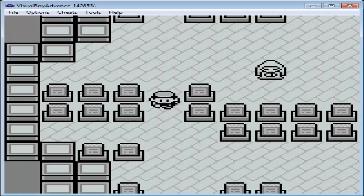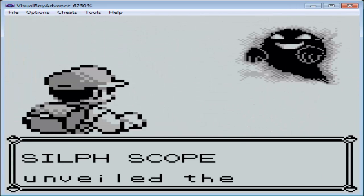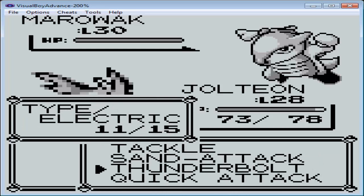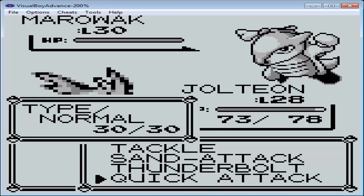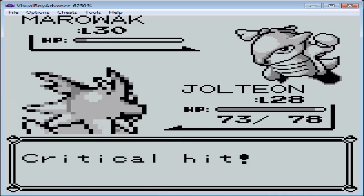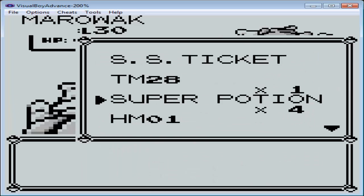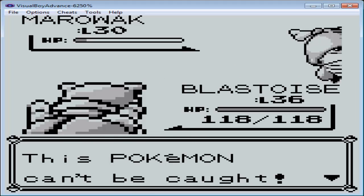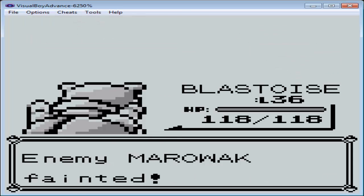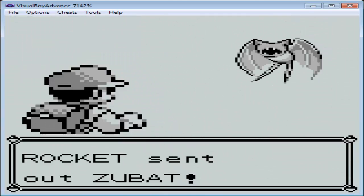These guys are paying seriously well. And then the Marowak. I don't think you can catch it — let me see if I can catch it. Yeah, it dodged it. You can't catch the Marowak, so we're going to kill it and continue. We're going to have to fight all these Rockets.